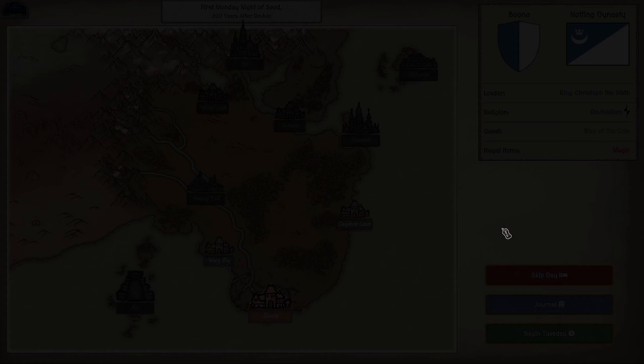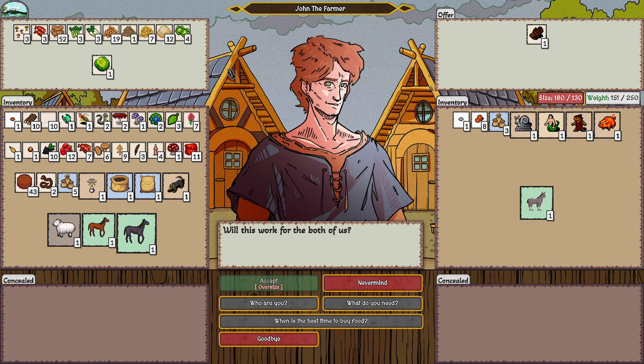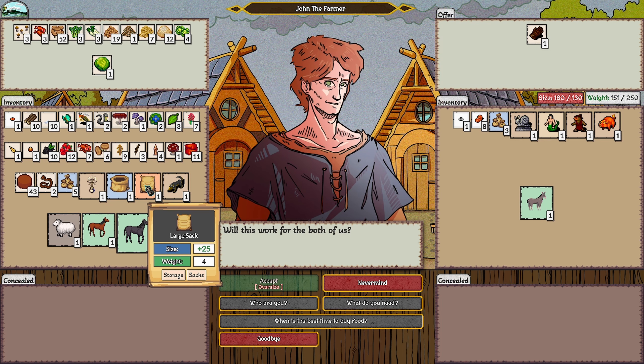I notice the blacksmith has a donkey — I negotiate hard: one silver, two silver fifteen, three silver fifteen, four silver fifteen, and finally get it. Now I also find a rare holy scourge. With the mule, my weight capacity increases so I can carry more product. He also has a fancy elven buckler, black tea, a hunting foot trap, and ores — but those are too expensive.